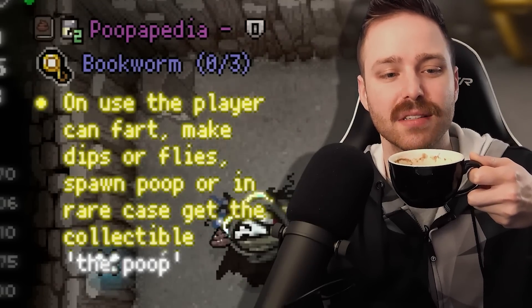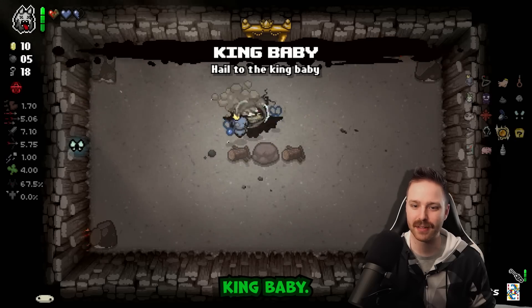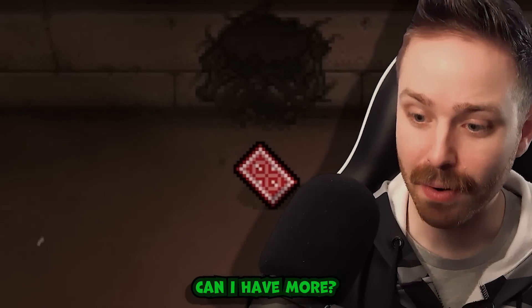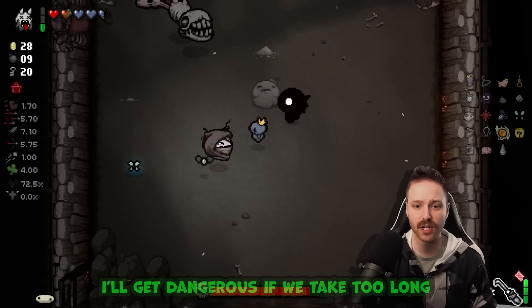Poopopedia - on use, the player can fart, make dips or flies on poop, or in a rare case get the collectible Poop. Gonna have to go mid on this one, I'm sorry. Dang baby - nope. Got some health for me. Health up - can I have more? Boss time.